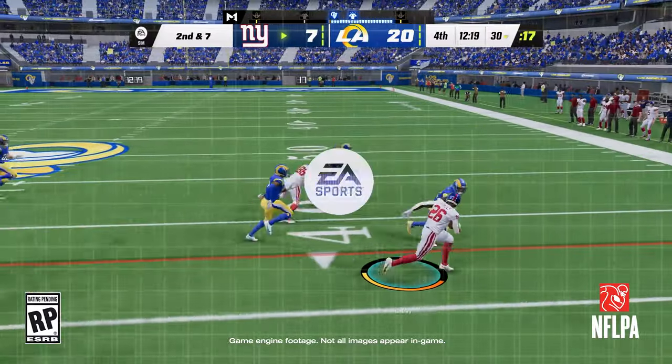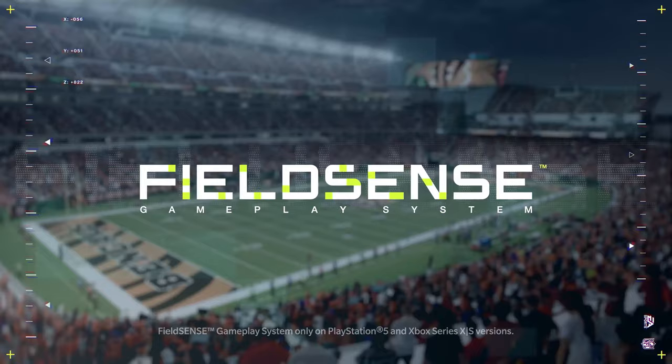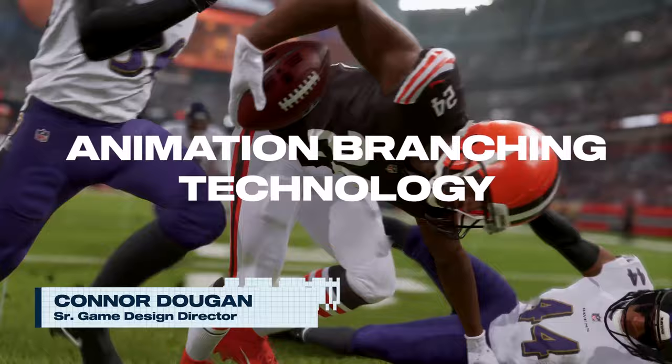With the goal of giving players more control over the games they play, we built a new foundation for gameplay in Madden 23 that we're calling FieldSense. New physics-informed animation and animation branching technology provide the foundation for consistent, more realistic gameplay designed to produce a variety of authentic results on every play. FieldSense affects gameplay in every mode.